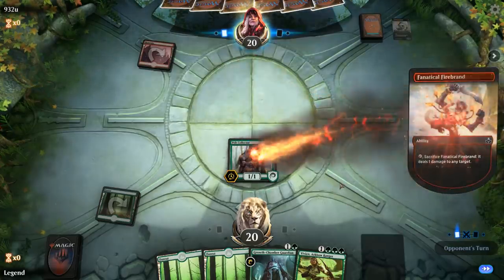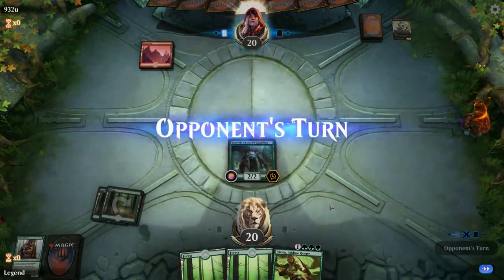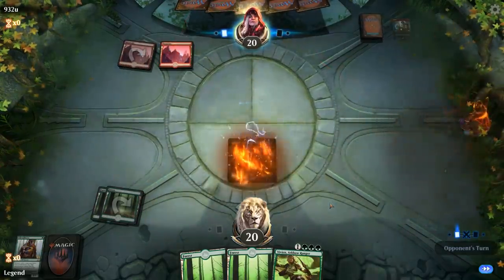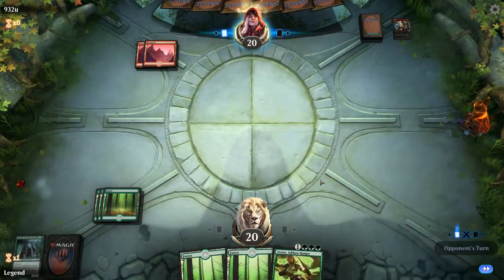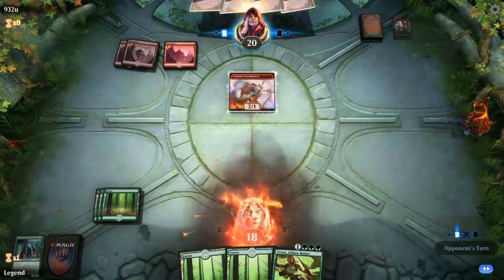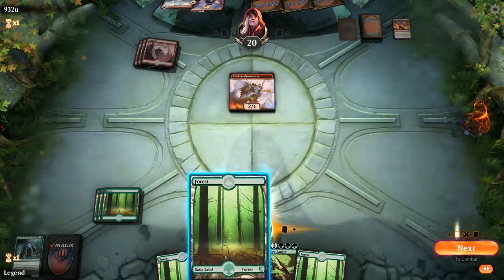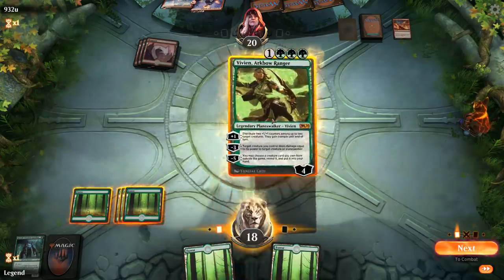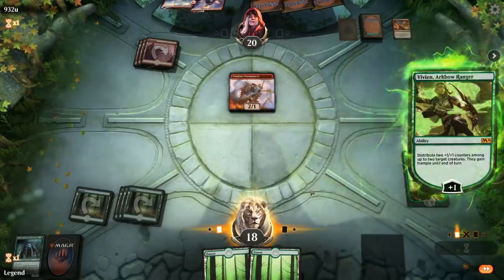Turn one Mountain into Firebrand — undoubtedly killing Pelt Collector. That's a setback. Growth Chamber Guardian probably won't survive here either, which means our Vivian without any creatures in play isn't great. If somehow Growth Chamber Guardian survives we can adapt and search up another copy, but with four shocks and four Lightning Strikes, that's probably not happening. Now that we've drawn more lands we regret bottoming that Nissa.